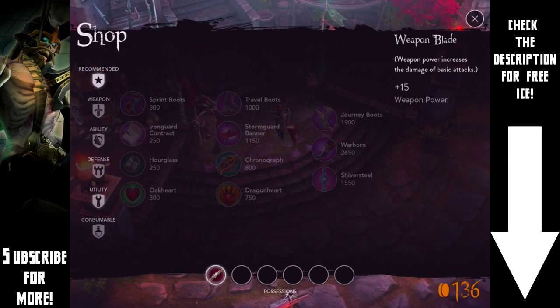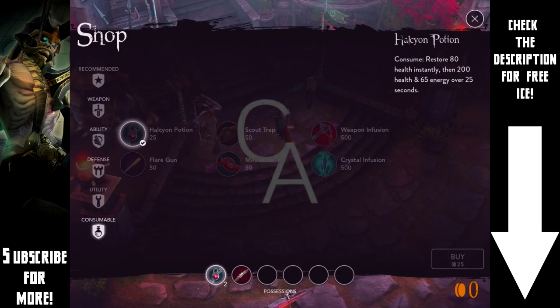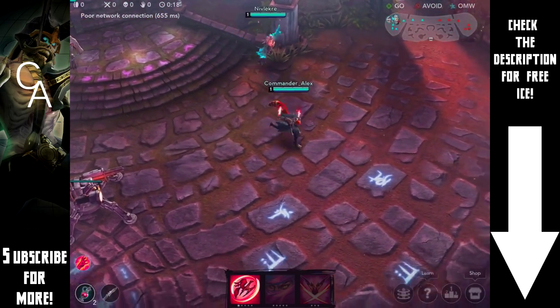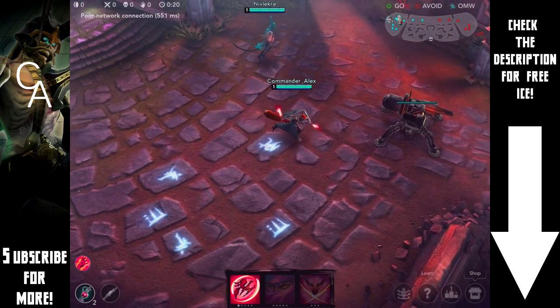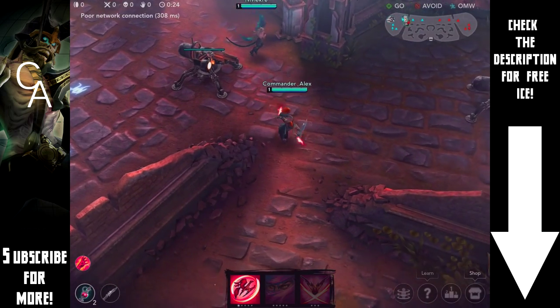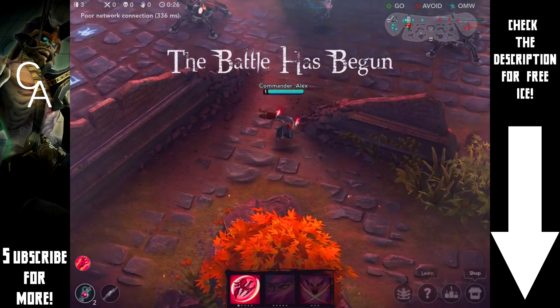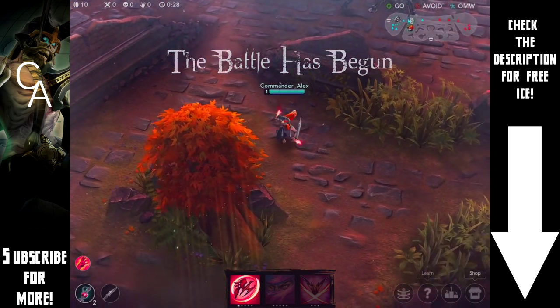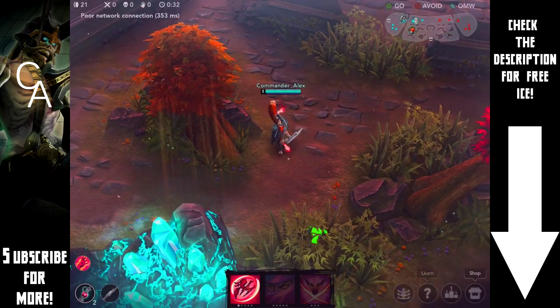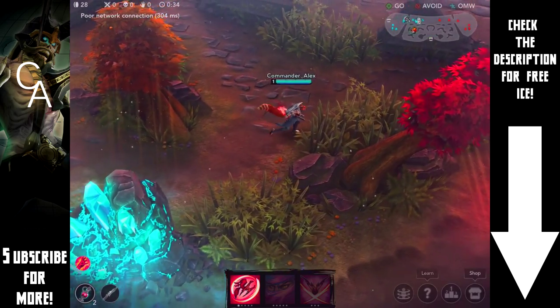What's up guys, Commander Alex here and today we are going to be playing some Taka in Vainglory. I haven't actually played Taka a ton, and in an earlier video I actually said that I don't particularly like him. But he was free in the hero rotation, and basically using a build I found online, I'm actually really really enjoying him now.